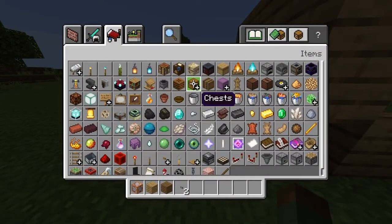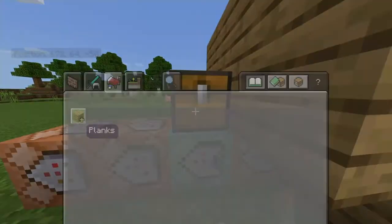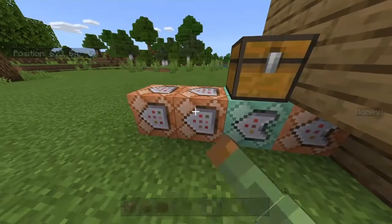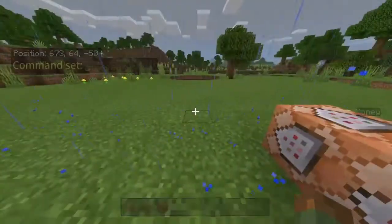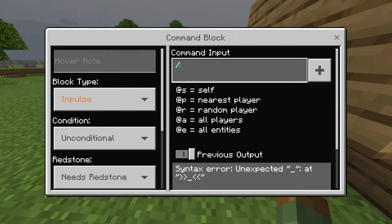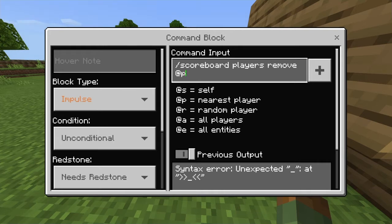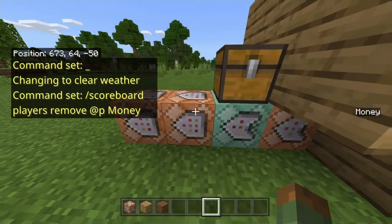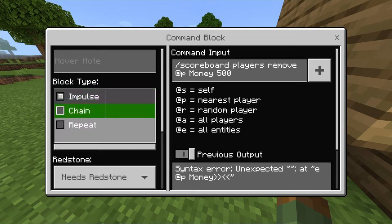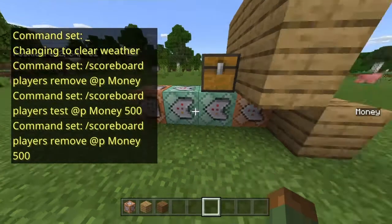Next up, you're going to need to get yourself a chest and just place it right on top of that command block. Now go to this command block right here. You're going to do `/scoreboard players remove @p money` — make sure it's the same amount as the test command, so 500. You're going to set that to a chain command block, conditional, always active.